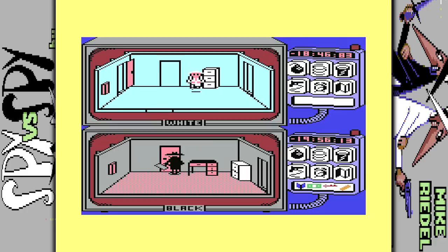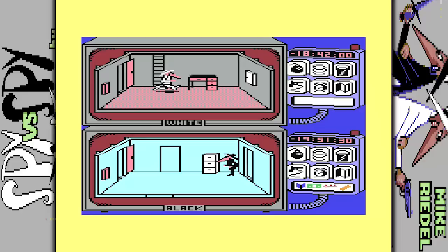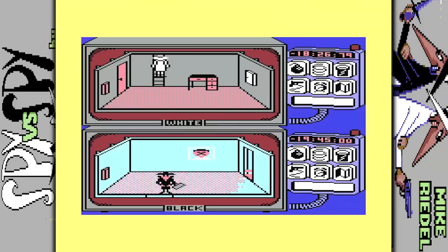Spy vs. Spy is a game that we played a lot back in the day. It led to a lot of interesting discussions and disputes between two brothers. It is one of those games where you can have the potential for screen-looking, which has been a problem since the very early 80s. This game came out in 1984, which is only two years after I came out.